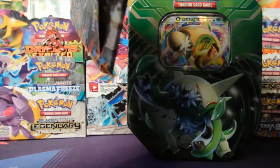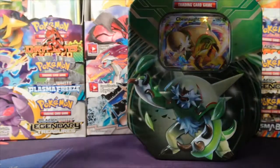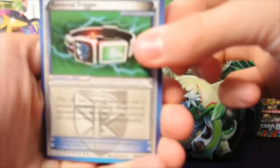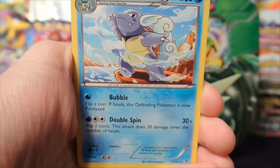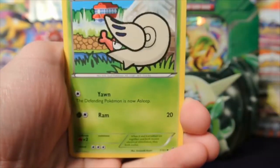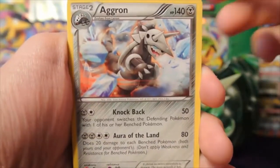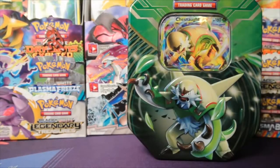First pack — Plasma Blast. I was about to say Genesect EX, but you know what, that's not right. It'd be sick if we got a Genesect EX though — that'd be amazing, actually. Alright guys, we have a Reversal Trigger, an Ultra Ball, Wartortle, Kangaskhan, Thr— Munna, Shelmet, Snover, a Squirtle, and an Aggron Rare. So nothing too amazing, but that doesn't matter. We've got three more packs to go — let's see what we can get!